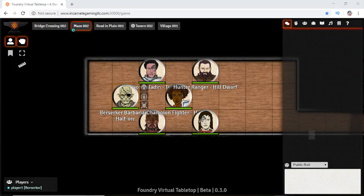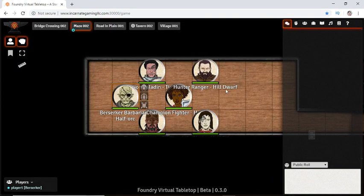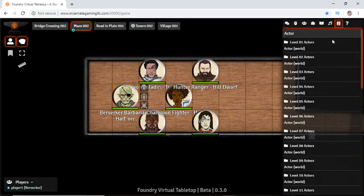I'm Pronobis and this is a lightning quick introduction to Foundry version 0.3 from the player's viewpoint. This is designed to get you up and running as a player as quickly as possible. If you're brand new, your game master will have characters ready to go. Character creation is a bit clunky right now, but they're all pre-made and available on my Patreon.